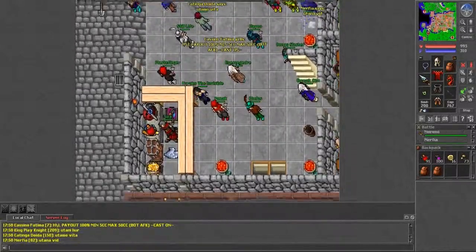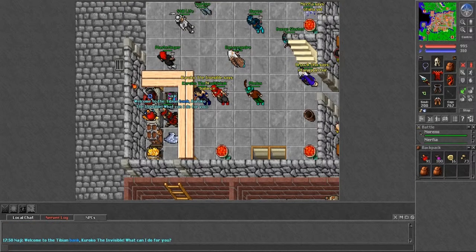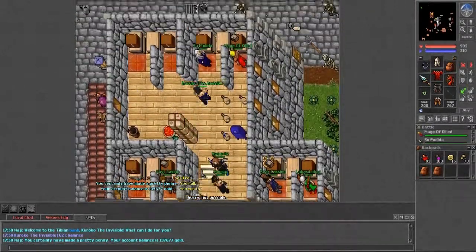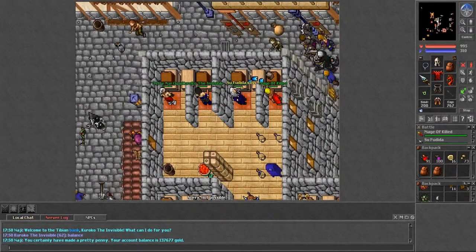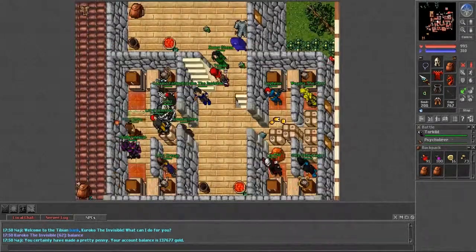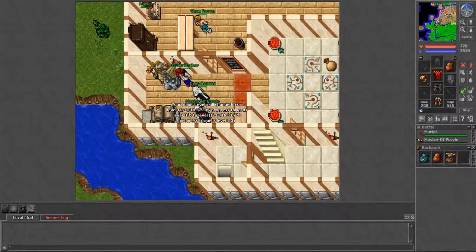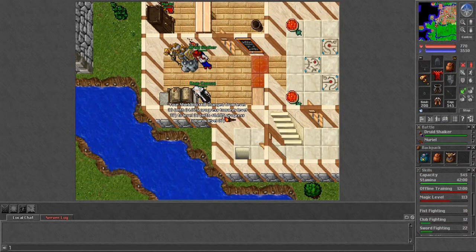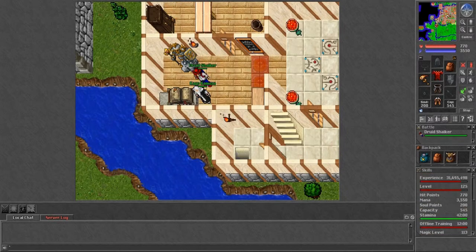Kuroko the Invisible's bank balance is 137,677 gold. In his depot he has some things to put in his house and items to complete outfit quests — including tall leather for the citizen outfit add-ons. Now hopping to my next character: Kago Kamaza, an odd name I thought of. He was actually my first character. He is a sorcerer at level 125, magic level 113, shielding 36.